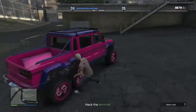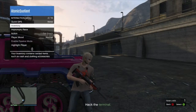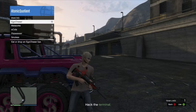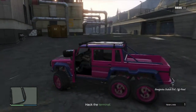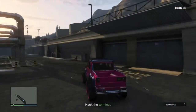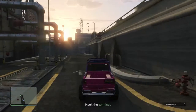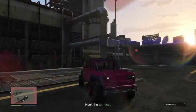Next thing you want to do is drive down near the bottom, but don't drive to the door just yet. There's a guy on the stairway that tends to kill you, so you want to take him out first — there's probably a couple of other guys as well. Just drive around to the back and then take him down the stairs.